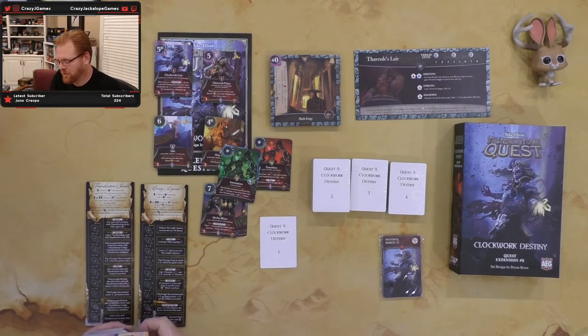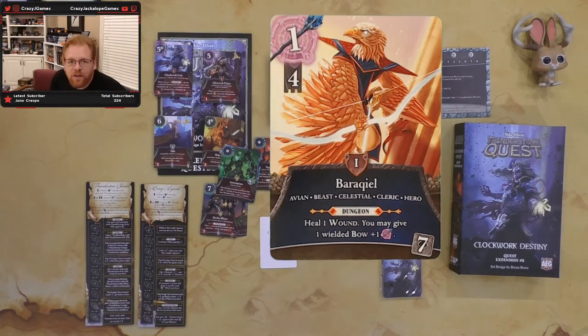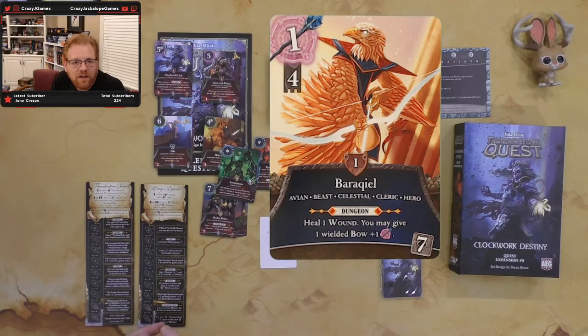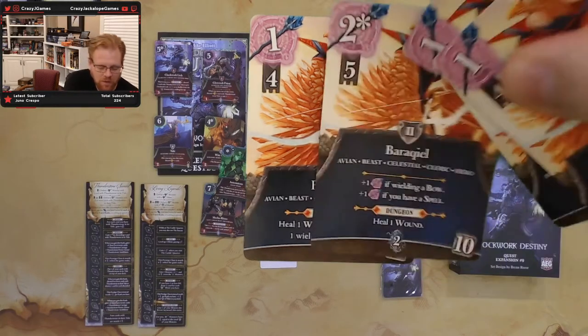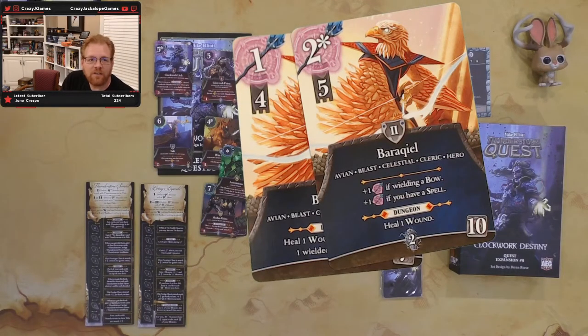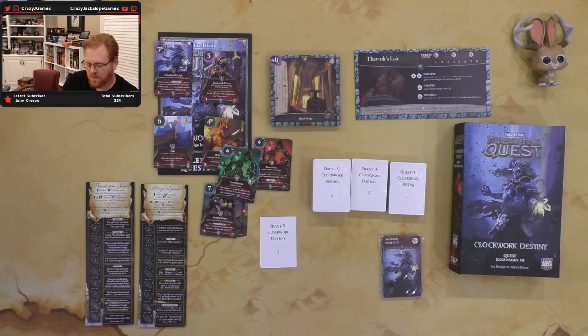Next we're going into our heroes. The first one is Barquell, an avian beast cleric. He can heal one wound and may give one wielded bow plus one magic. At level two, you go from four to five skill, plus one if you have a bow, plus one if you have a spell, and dungeon heal wound. And at level three, you've got four attack, six skill, plus one for each spell and bow that you have. In the village you can do that heal. I'm liking that one — that's a nice hero. I give that hero my seal of approval.